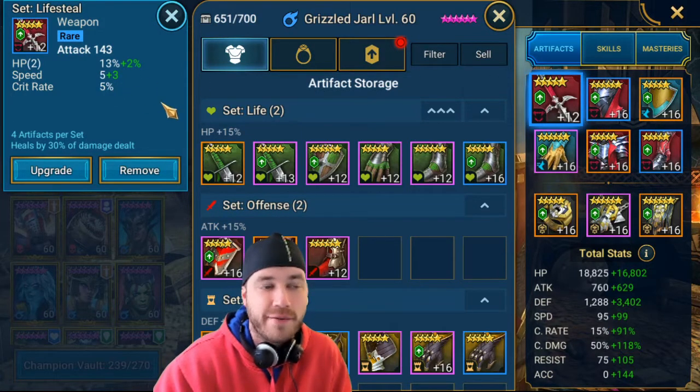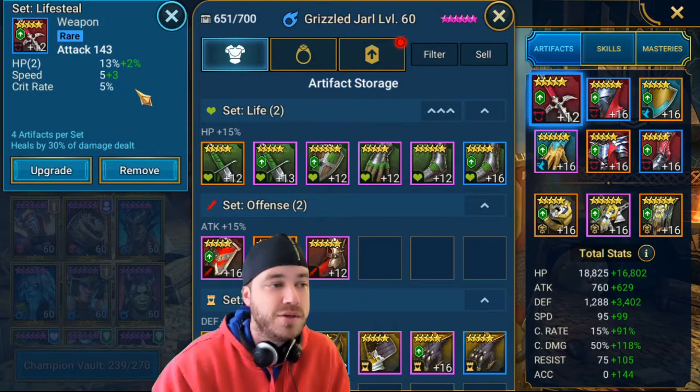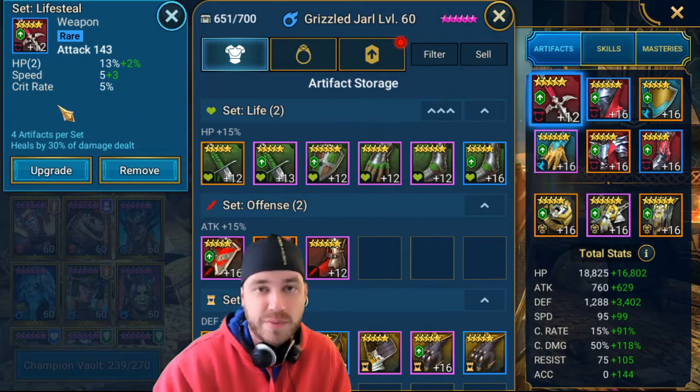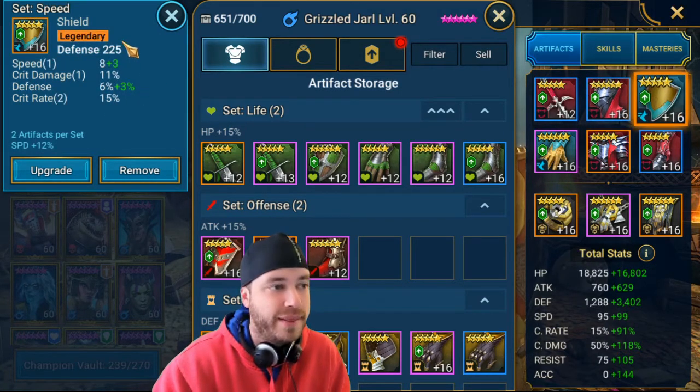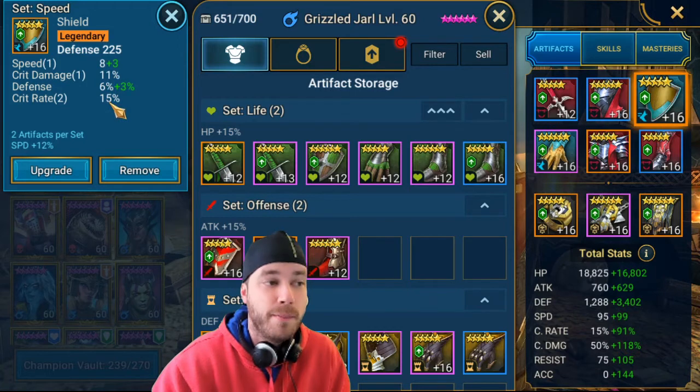You can never go defense on the weapon base stat, so look for speed, crit rate, and HP on substats — perfect for him. For a six-star helmet, I got crit damage, speed, and crit rate, which is great. And for the shield, you can go defense as the main stat. I've got defense percentage, more crit rate, crit damage, and speed on that one.